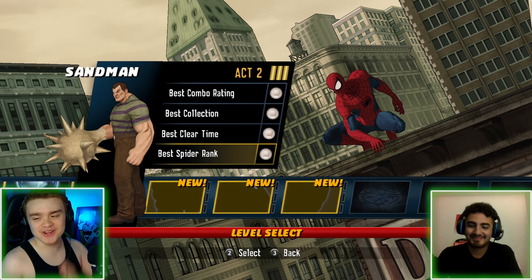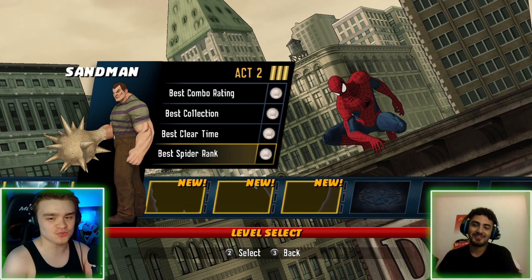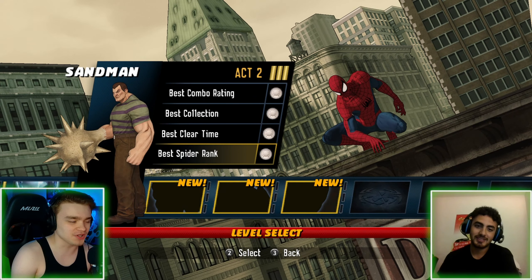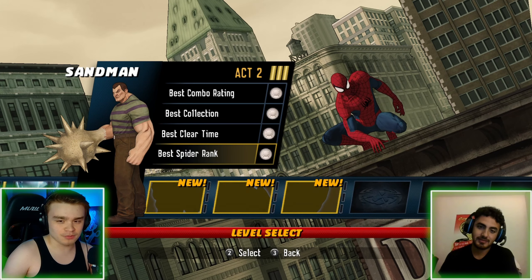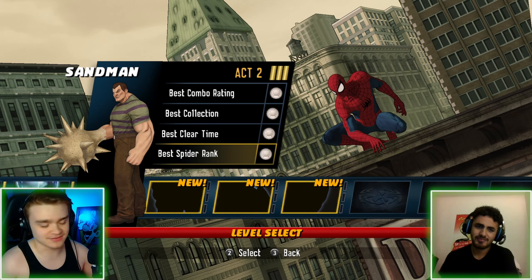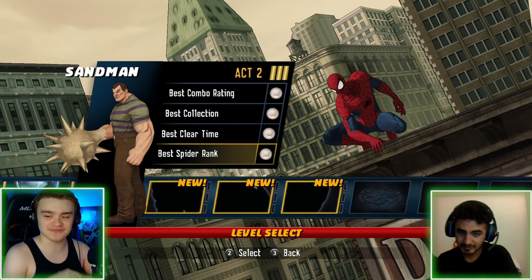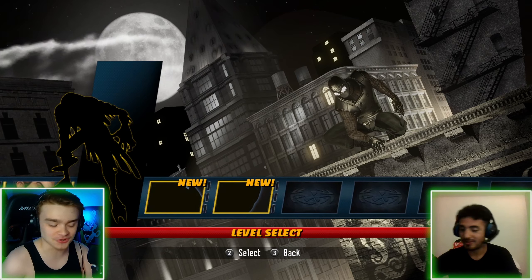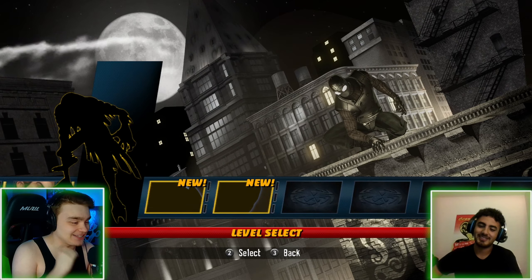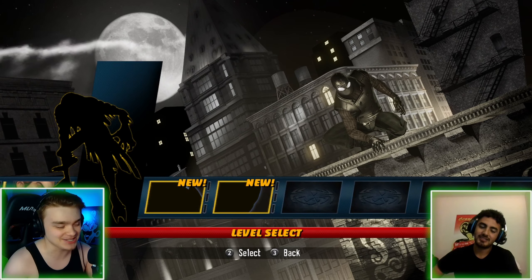Welcome back to another episode of Spider-Man: Shattered Dimensions. Last time we defeated Sandman, which I feel was one of the weaker levels — but a good villain. Today we're going to be fighting Vulture, and this mission is insane. I cannot wait to get right into it.